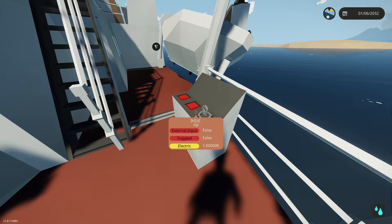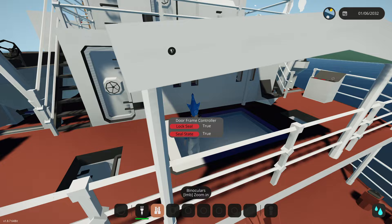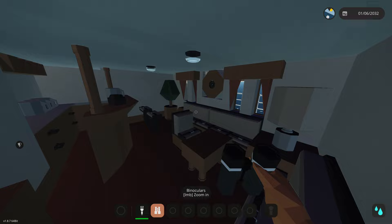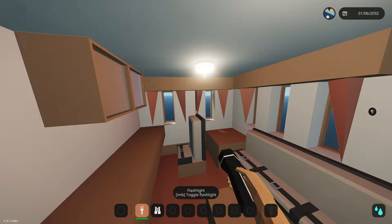Is this a swimming pool? I don't know why they always put these in cargo ships — it's probably coolant or something. Going inside, it's actually really nice looking. Down the hallway we have some lights. It's looking very nice, with curtains on every window — actually a pretty smart idea.